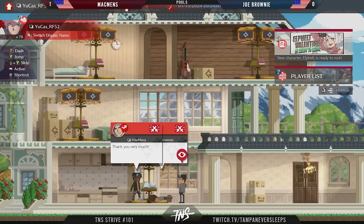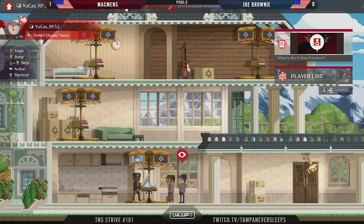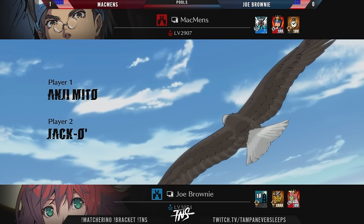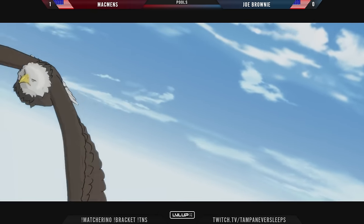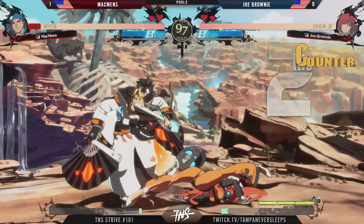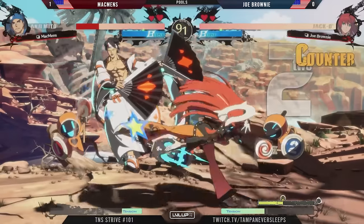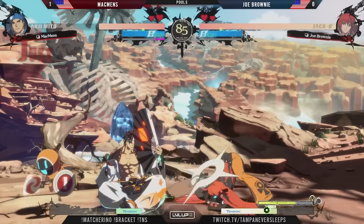Joe Brownie has started representing the deflect shield in their pressure, so we're seeing some micro delays from MacBends to try and bait that out. They tried to go for it a little too early and got caught by the deflect shield, but that's something MacBends is going to scout out further into the set. The deflect shield becomes more and more important as time goes on — by this point you should be pretty well warmed up with those new mechanics. Jump P shuts down a minion, safe landing for MacBends.